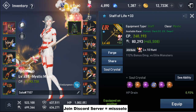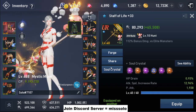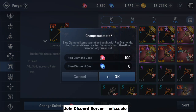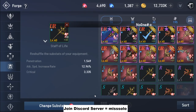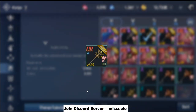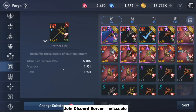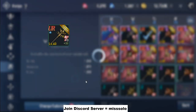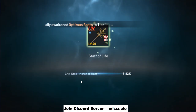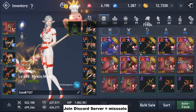Let me try and reroll this real quick. Let's see if we can get the EXP. No — we got the Adena, but not the EXP. I don't want to use too much on this because I don't really do EXP, so we're going to go with this. But you can reroll this for the EXP gain boost.